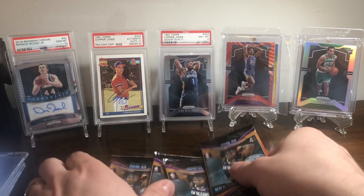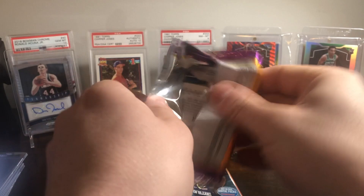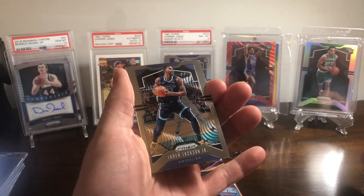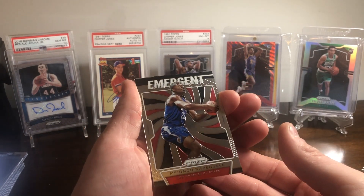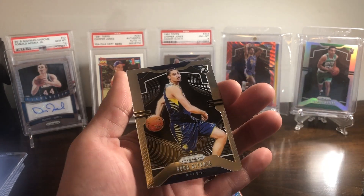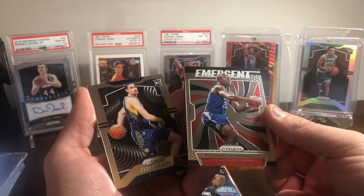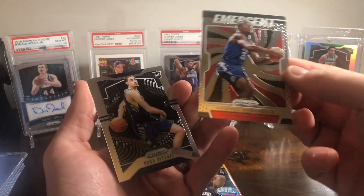Alright guys, we got four packs to go. Tobias Harris. Jarron Jackson. And I am not even going to try to pronounce his name — not a chance. Then a Goga Bitadze rookie. I don't know if I've ever seen this guy's card pulled before — it's the first I've seen of it, and I've watched a lot of videos and opened a lot of this product.